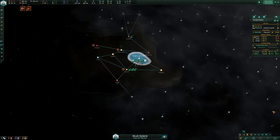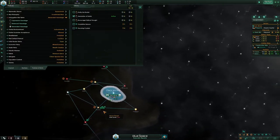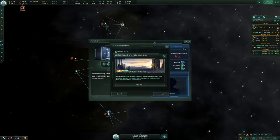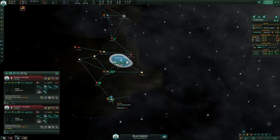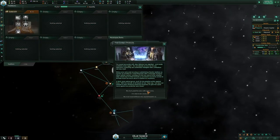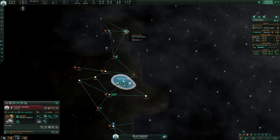We have crystals because we're playing Teachers of the Shroud, so we can just keep scouting — it's pretty free. I like scouting with sensors. You can go aggressive, but I'm probably just going to go proactive.